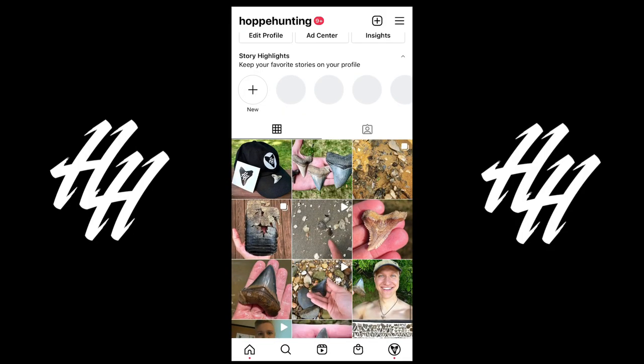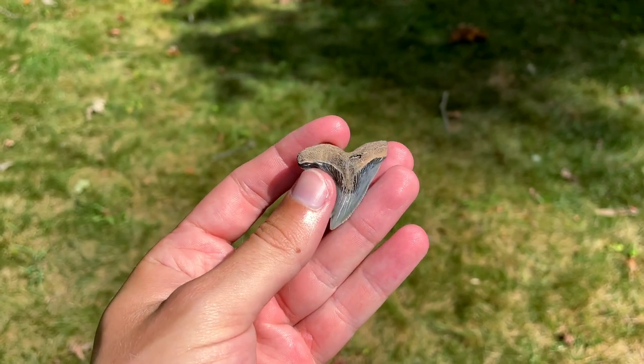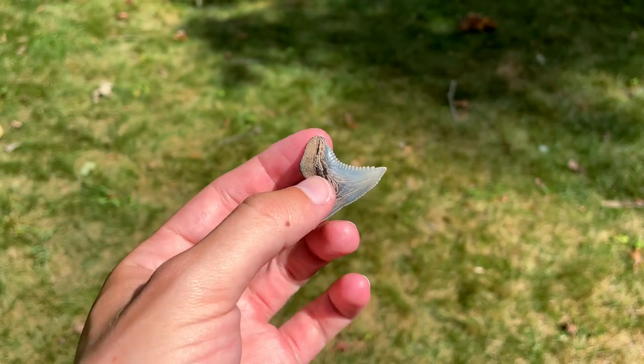I'm back home now, but before we go over the finds from today's hunt I have an announcement. We are so close to 1,000 subscribers on this channel, and to celebrate I'm going to be doing a 1,000 subscriber special with a Q&A and a giveaway. To enter the giveaway, be subscribed to my YouTube channel, follow my Instagram at hobbyhunting, and on my Instagram go like this post and follow the instructions in the caption. The prizes include an incredible Hemipristus serra snaggletooth shark fossil tooth personally collected by yours truly, a hobbyhunting circle sticker, and one of the first official hobbyhunting hats. You might even be the 1,000th subscriber - go ahead and hit that subscribe button!